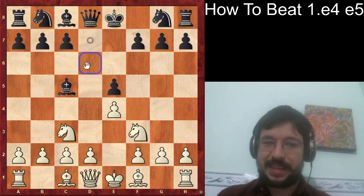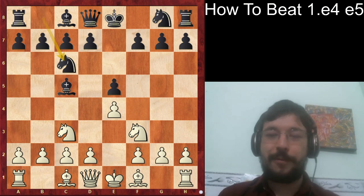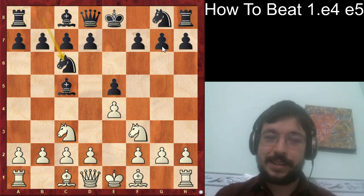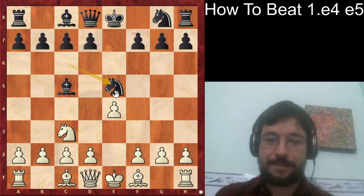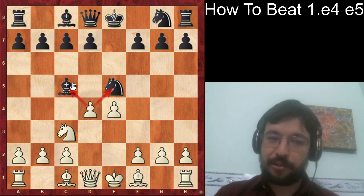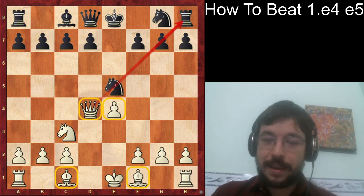If black plays Bishop c5 and then Knight c6, there's a fun fork trick. Pause the video and see if you can find the answer. The move Knight e5 is the key — that's why it's called the fork trick. After Knight takes e5 and d4, although we sacrifice the piece, after Bishop takes d4 it's met with Queen takes d4, and we've got the bishop pair advantage, the lead in development, and better central control. It's a thanksgiving feast for white.